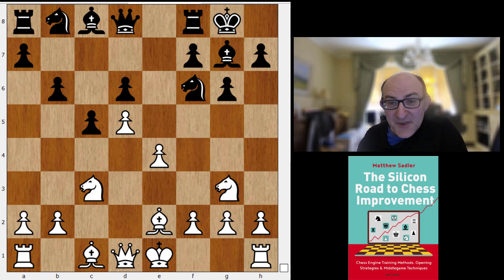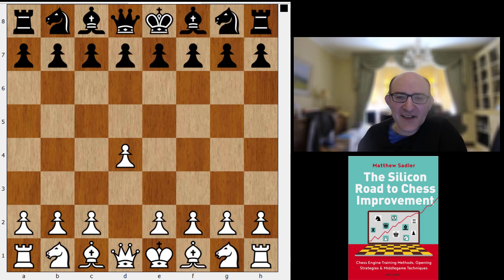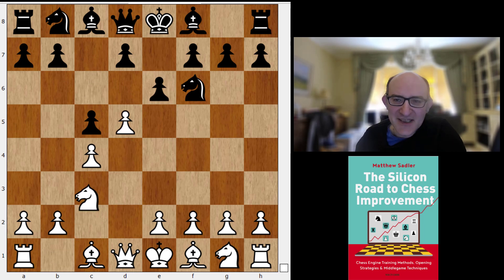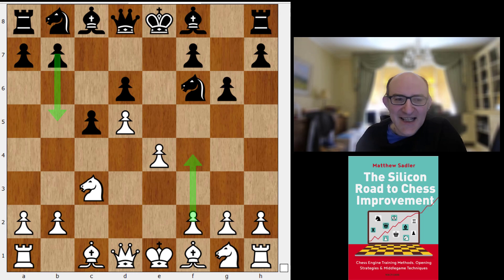The line of the Modern Benoni that I selected for the Super Final is one I've been interested in for a very long time. This specific move b6 I think I found somewhere in the New in Chess Yearbook, though I haven't been able to find that reference back. The opening goes: d4, Nf6, c4, c5, d5, e6, Nc3, takes, takes, d6, e4, g6 — and now the standard white approach is f4, but that's pretty sharp and requires a fair amount of theory.